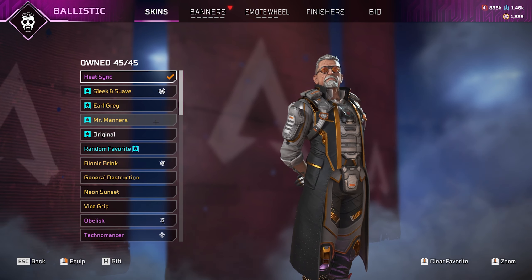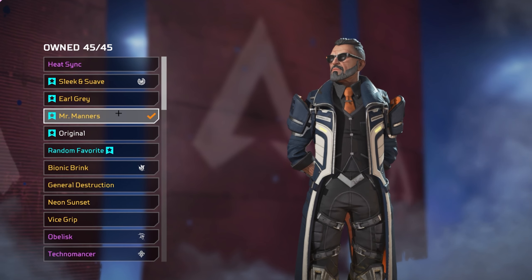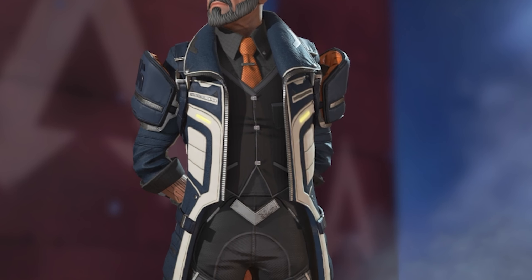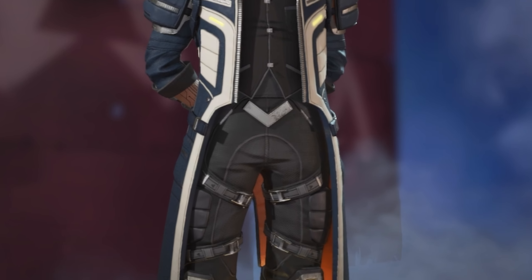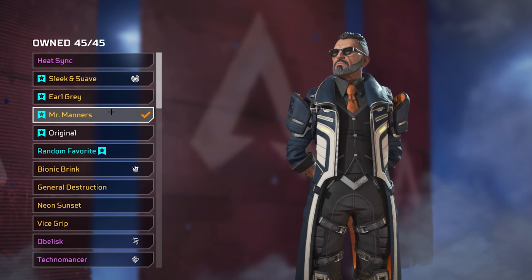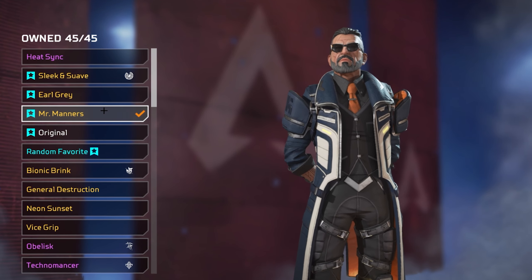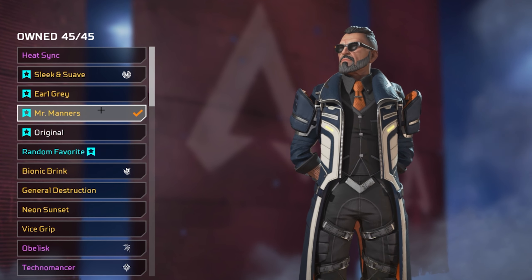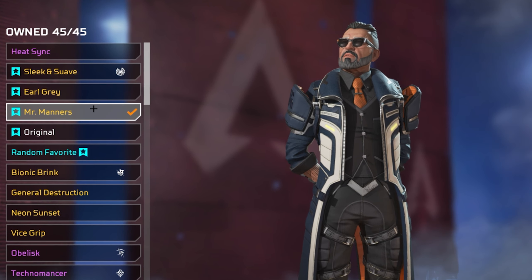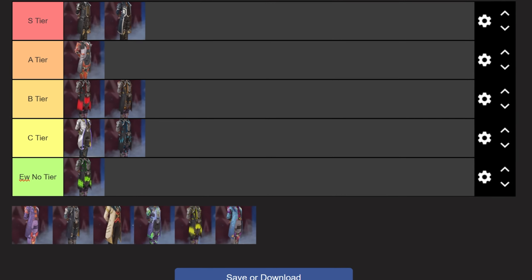Now we come to Mr. Manners, which for those who don't know is my main skin. This is the skin I run above most others and honestly I don't have too much to say — it's just perfect. I love his vibe. I love the colour of the coat; the blue and orange and grey and white is such a colour scheme that I really like and it immediately drew me to the skin. The fact that his hair matches his shirt colour as well is just so good. I love that the glasses are super dark too — on banner frames it looks really nice. This skin is going at the top of S tier.